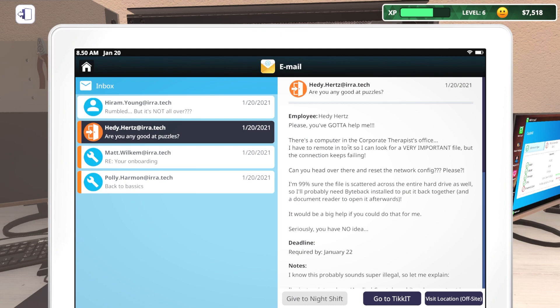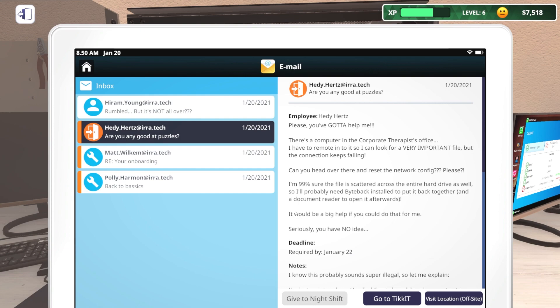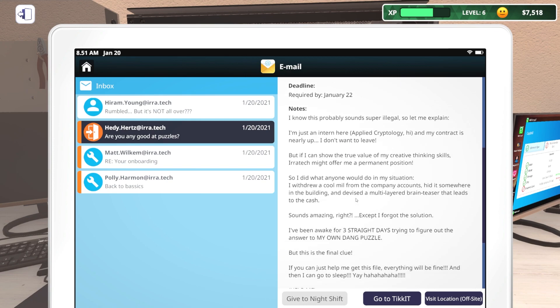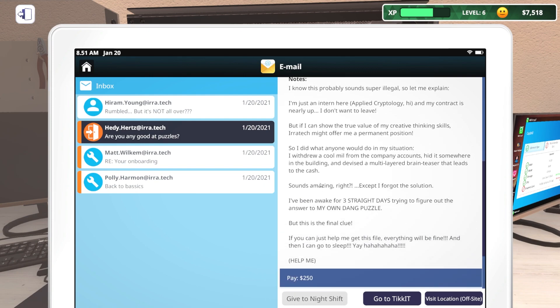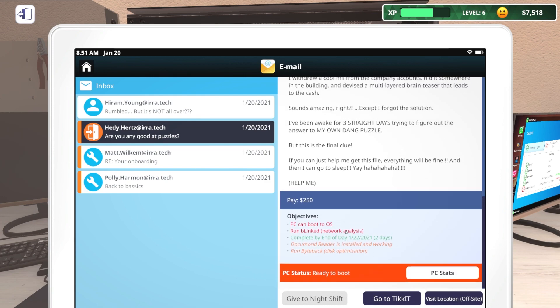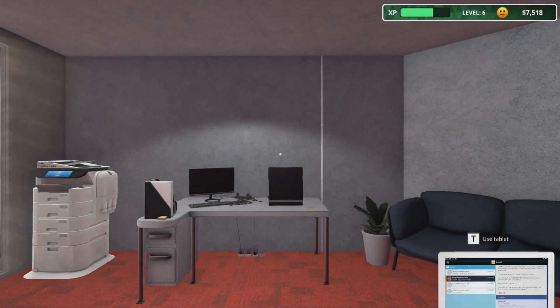Off-site. Hedy Hurts. Hedy - is Hedy your first name? All right, Hedy with an H. Please, you've got to help me - there's a computer in the corporate therapist's office I have to remote into so I can look for a very important file, but the connection keeps failing. Can you head over there and reset the network config please? I'm 99% sure files are scattered across the entire hard drive as well. Okay - Byte Back, got it. This is going to be due in two days. This probably sounds super legal. Be linked for network analysis, Document Reader, Byte Back. It's a good thing they just tell me the objectives because I don't know how you find any of these things in here.